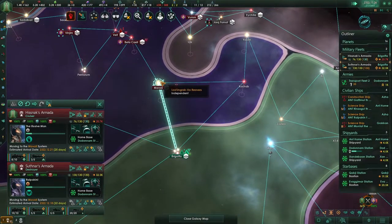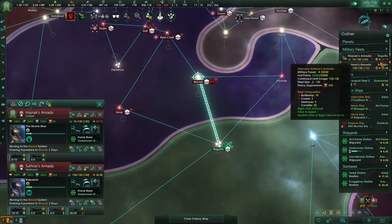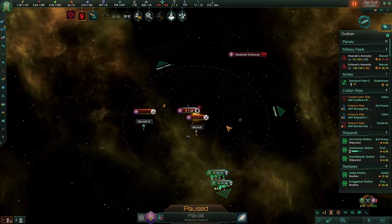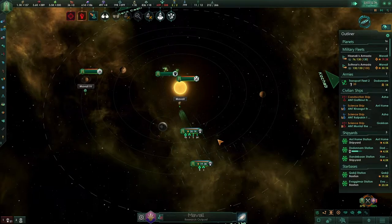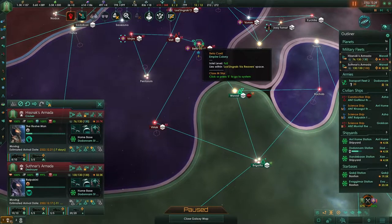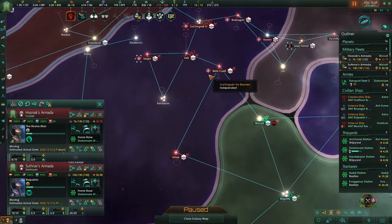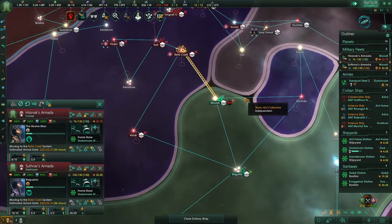I wonder if we should go towards here or beeline towards the planets. That's not the hive, it's a station — don't make it more exciting than it actually is. Both fleets are in here. They have no defenses left, so we could take down all of their stations and worry about their fleets later.